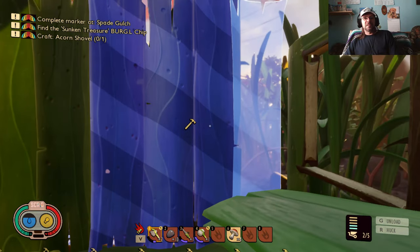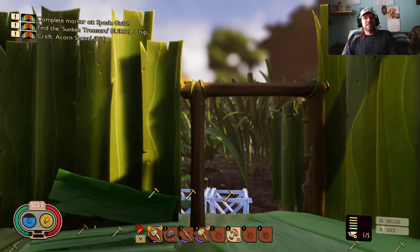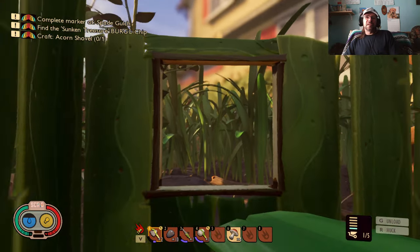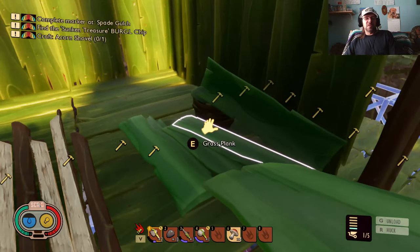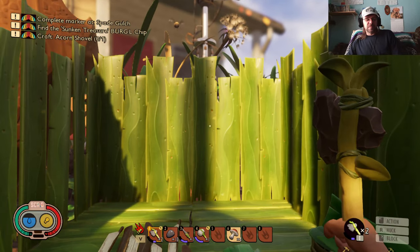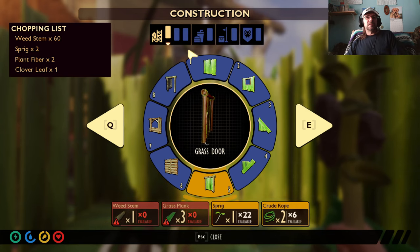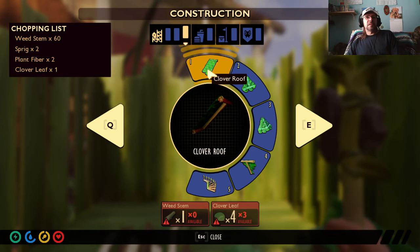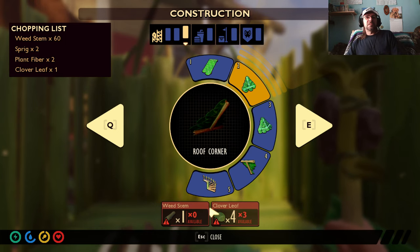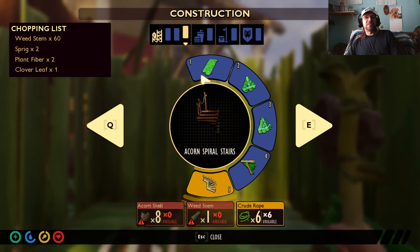We got our walls. Now we can see if we can get — that's weird that the door and the windows are so much lower. Let's see what we can do about a roof now. Okay, that's the roof line. Corners. Oh, they've got spiral staircases now — that's pretty cool. That was part of the update.